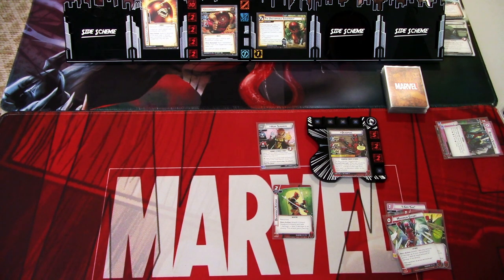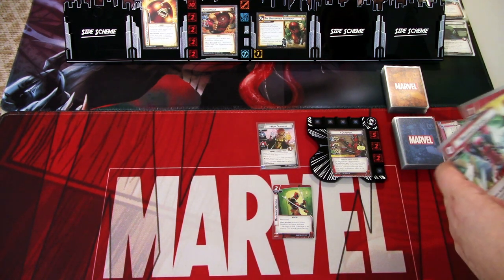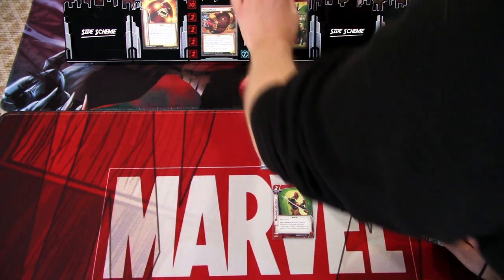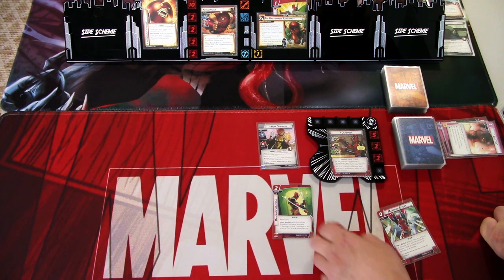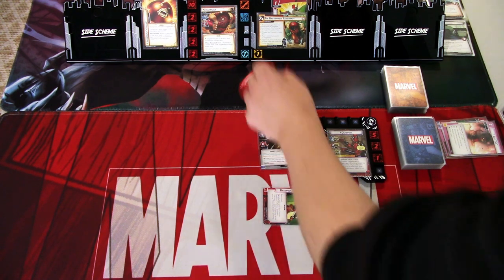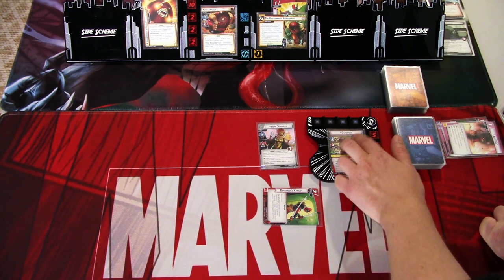So Juggernaut actually can defeat Deadpool. If we get knocked to alter ego and the agenda advances, we are dead. We'll see. I'm using 'I Got This' to place it onto the main scheme — each acceleration token adds plus two to this value, so that's really good. And we will use Deadpool's Katana: exhaust and take one damage, deal two piercing damage. The tough is off and we deal two.